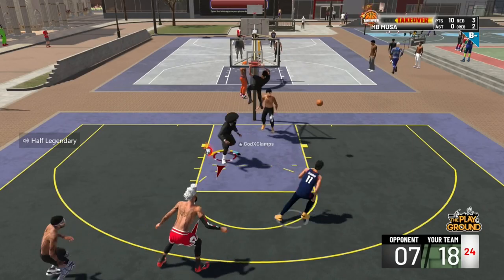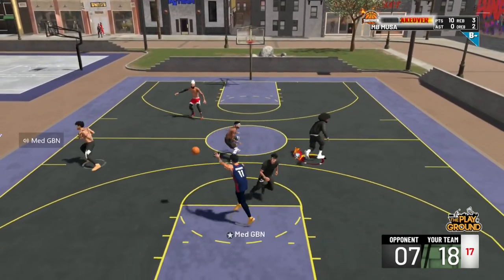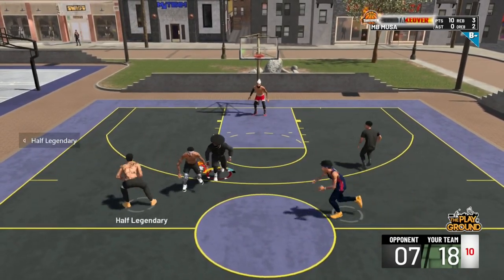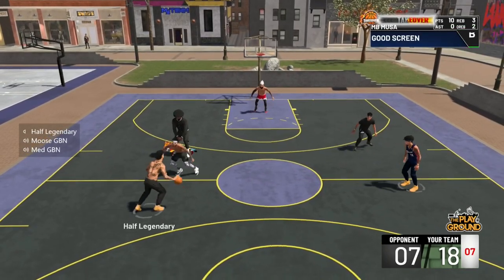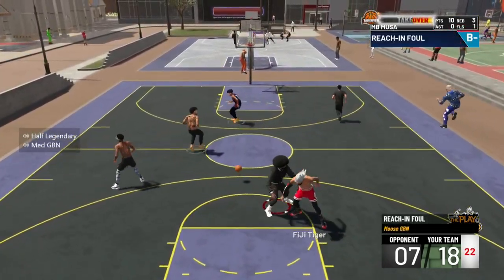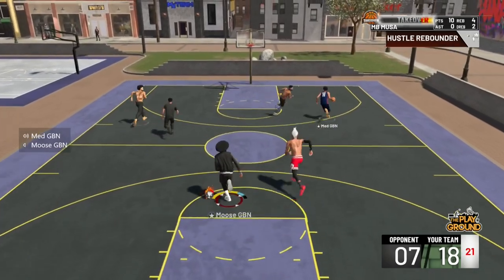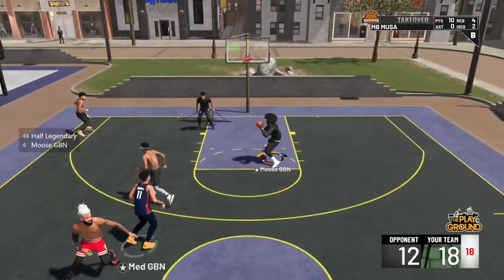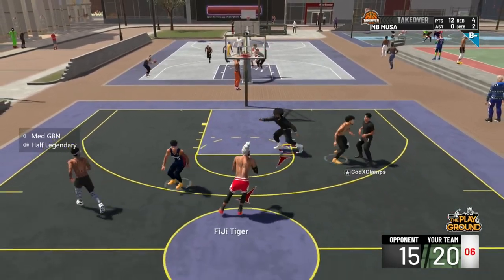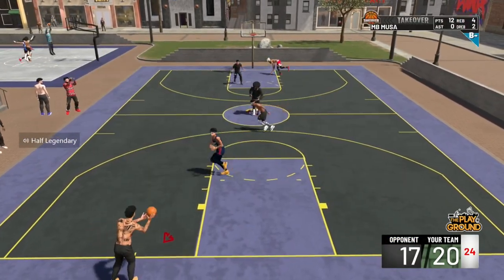That's a glass cleaner takeover right there. He thought I was about to guard him on the three — he clanked it and I'm down on the break again. Lob City finisher is gonna be on gold soon, I'll be catching them dunks all the time. We're back down and my man's spamming X on every loose ball — he must have boost, that's the only explanation. My takeover was active and I spammed X but my teammate was wide open and missing open threes off the screen.